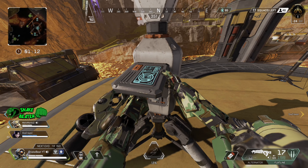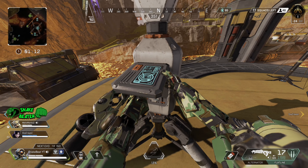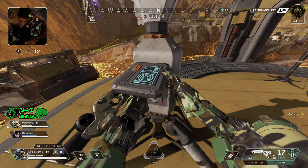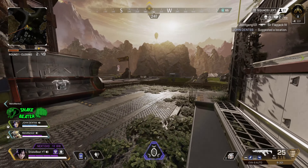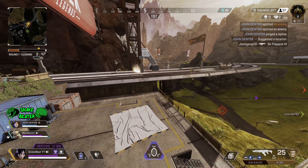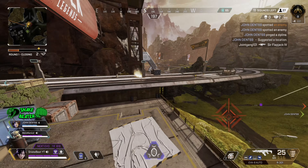Tip number three: use survey beacons as much as possible to know where the future end circle will be. As I mentioned, World's Edge has lots of different heights and positioning, so it's very key to get that end circle position early. Normally in BRs, whoever gets the best position earliest wins — unless there's a massive fight in that area. It always comes down to positioning. In pro games and ranked, people want to know where the final circle is, and if they get that position, they know they win.